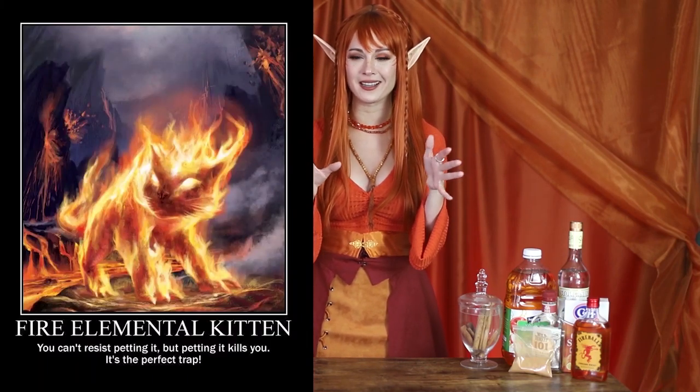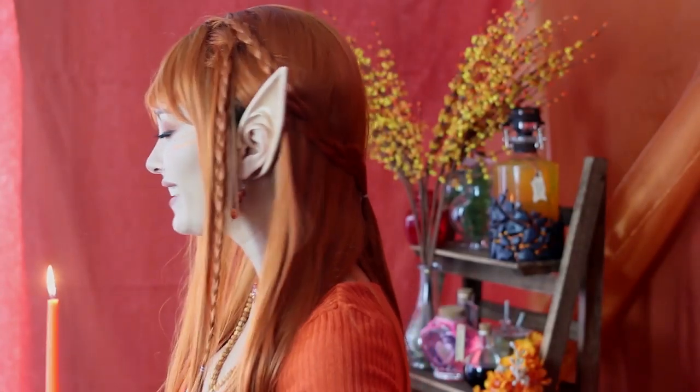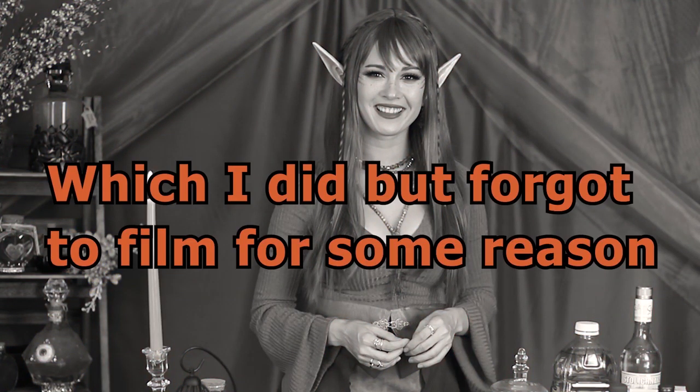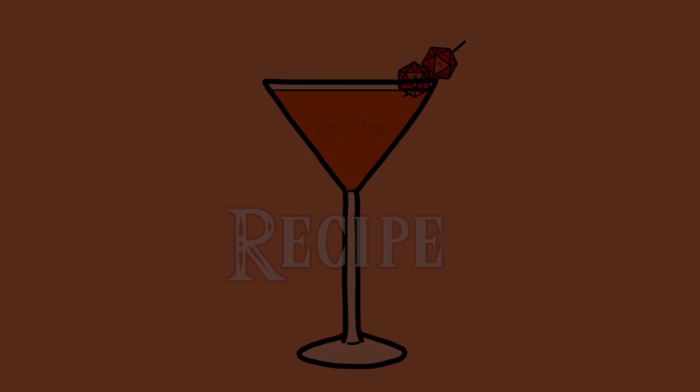Since this is a Potion of Fire Breath, I also want to add some fire tricks to it — please don't play with fire, it's not a good idea in real life or in D&D, so be careful. I'm gonna try a couple: one is the tried-and-true orange peel trick, and another is soaking cinnamon sticks. If you really want to spice up this drink, you can also serve some apple slices soaked in a little whiskey and cinnamon. You'll also need a shaker, a chilled glass, and some ice.